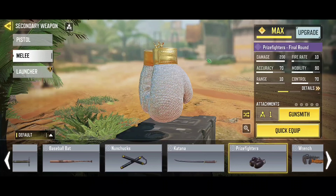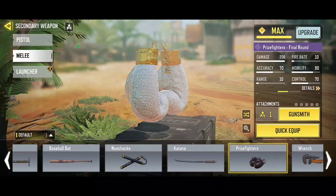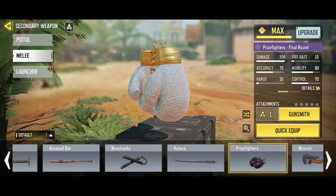The melee I recommend for this gunsmith is Boxing Gloves — they are fast, versatile, and agile. Great for switching and running.